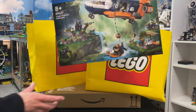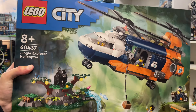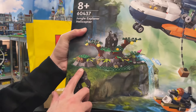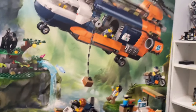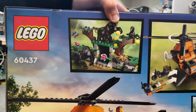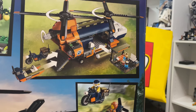Next up we have the LEGO City Jungle Explorer Helicopter — 8+ set, set number 60437. It comes with new molded gorillas, a big spider, a butterfly, and a baby gorilla. There's a big helicopter as well. On the back there's a better look — I think the gorillas are eating lemons up here. Here's the back of the box with the helicopter and all the functioning parts you can do with it.